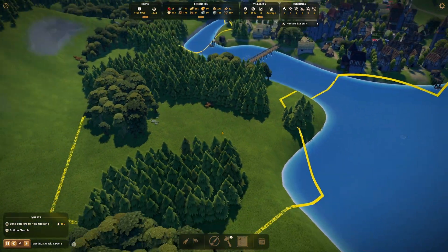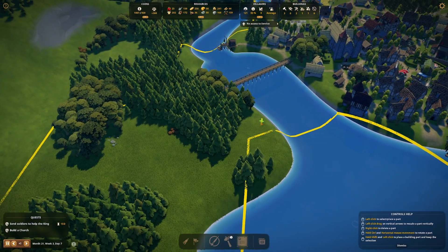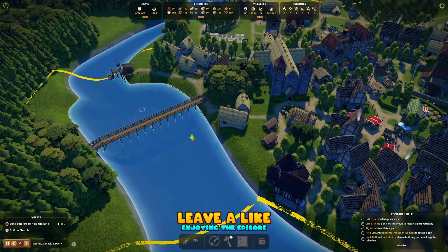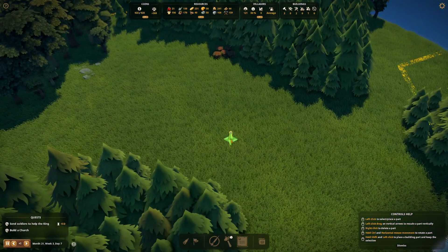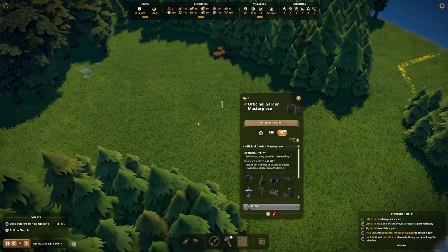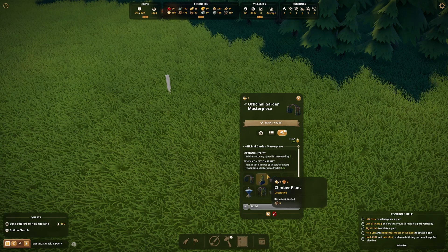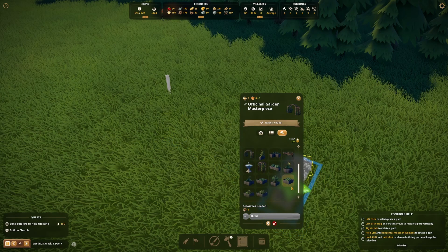Another thing we got last time was that we unlocked a new garden, which is pretty cool. We're going to look into that, and we may add it to the Lord Manor - they may be the same thing. Let's have a look at the different pieces we unlocked recently. We have an arched trellis, some plants, some herb corner - looking beautiful. We can use this for our Lord Manor to make a little garden for the Lord himself, the almighty in the kingdom.